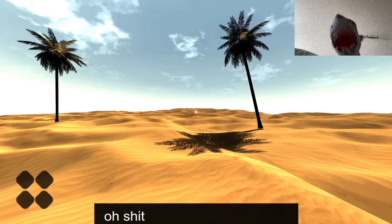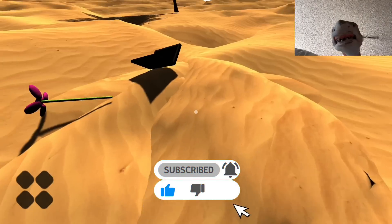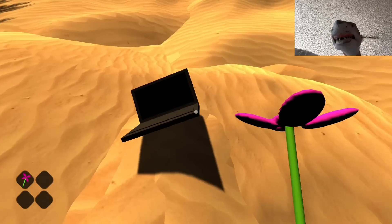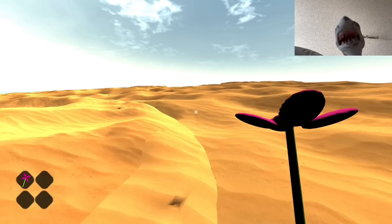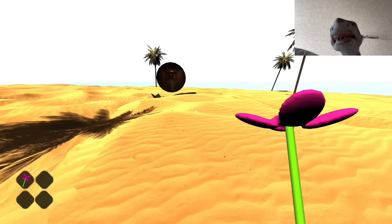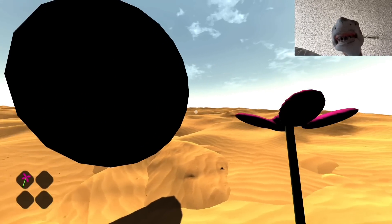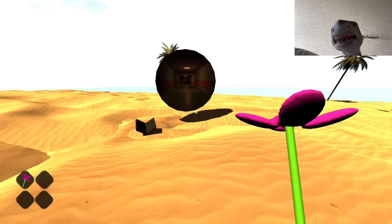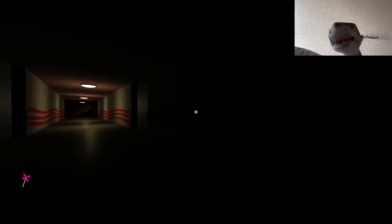Oh crap, wait — where am I? Oh, I'm on the island, like in Game Bernard 4. I teleported here. What's this? I got a flower, there's a computer here. Where do I go? I guess I go this way. Wait, what's that? There's something here — is that a portal? Let me go through it. That's a portal! Well, it teleported me back here.